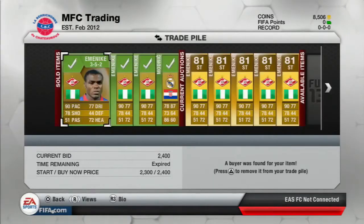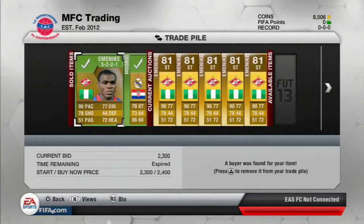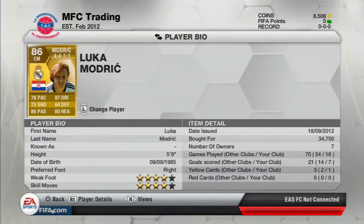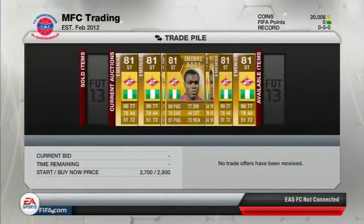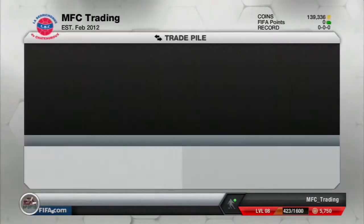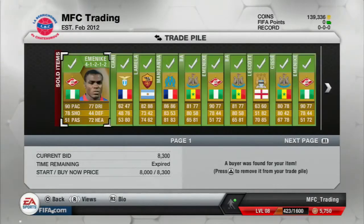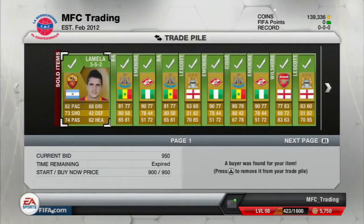For example, this Gervinhos I got very cheap. These Ebeniques were like 1,500, and this Modric here is a very good deal. I bought him for 27,000 but he was a center midfielder so I sold him for like 35,000 — a nice profit. A couple of days later I did some more trading and got to 140,000 coins.